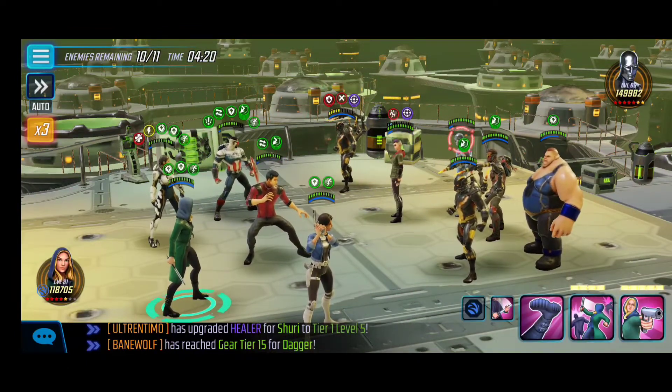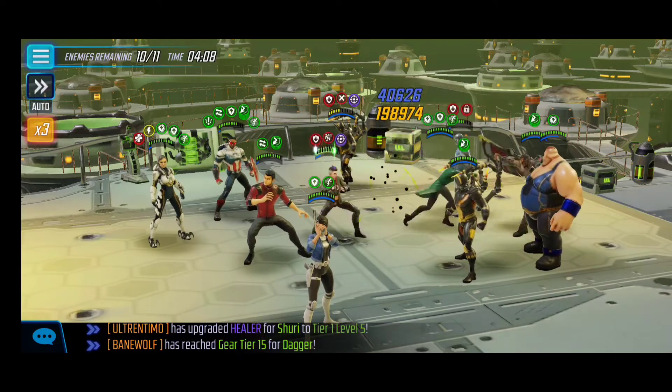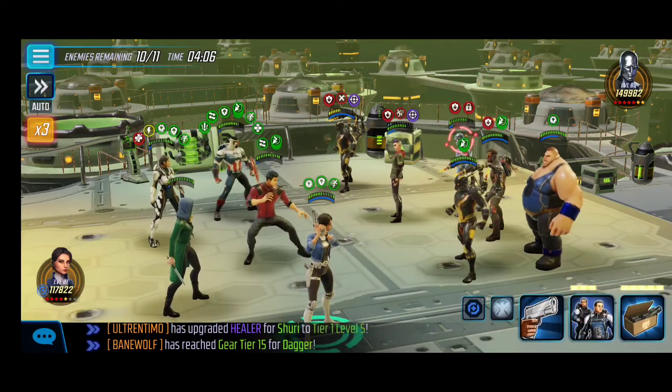Now we're in a great opportunity — you want to ideally focus on ability blocking or controlling Silver Surfer. With Sharon Carter now fully healed thanks to Shang-Chi, we're going to take full advantage of that. We apply the ability block for two turns — absolutely beautiful — and we can take our time now because the key target, Silver Surfer, is controlled.